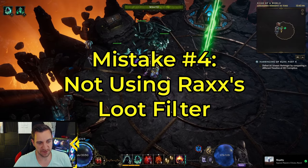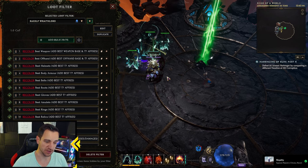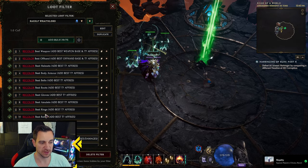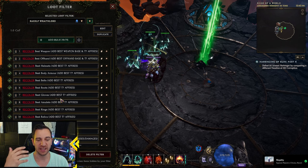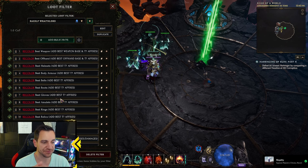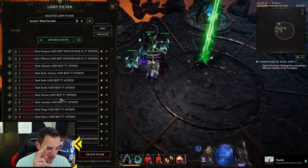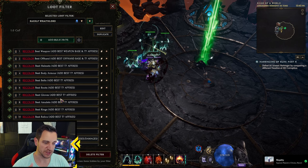The loot filter is actually another simple thing. You want to use Rexantorex's loot filter — he's an absolute legend at making these, so I'll put a link below. This filter works for all classes, all levels, everywhere, and it's absolutely insanely good. I have 400 hours in this game and never made my own loot filter. Just get this one, set it up, watch the video — it has everything you need. Don't try to fiddle with things, it's not necessary.